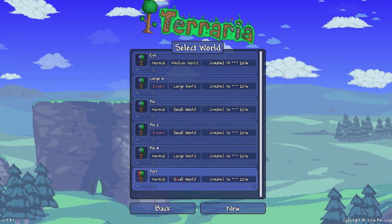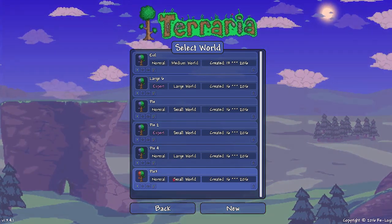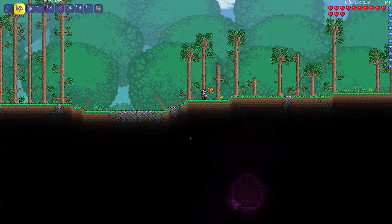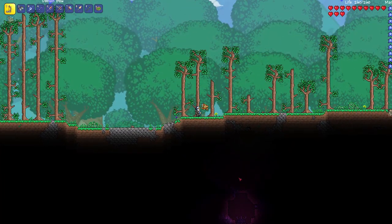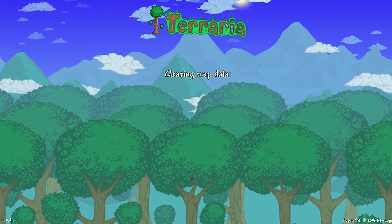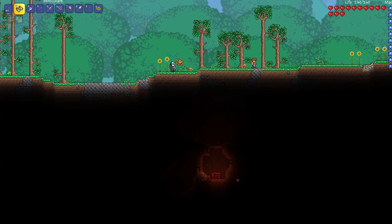If you use a Corruption and a Crimson seed using the same seed — I'll show you. Here's one seed. This one is using a Corruption seed. As you can see down here, it's got an altar down here. This is using a PedGuin seed. As you can see, it's very clearly a Corruption altar. Now, if we go on to the Crimson on the exact same seed, it's the exact same world — but look at that. It's a Crimson altar instead.